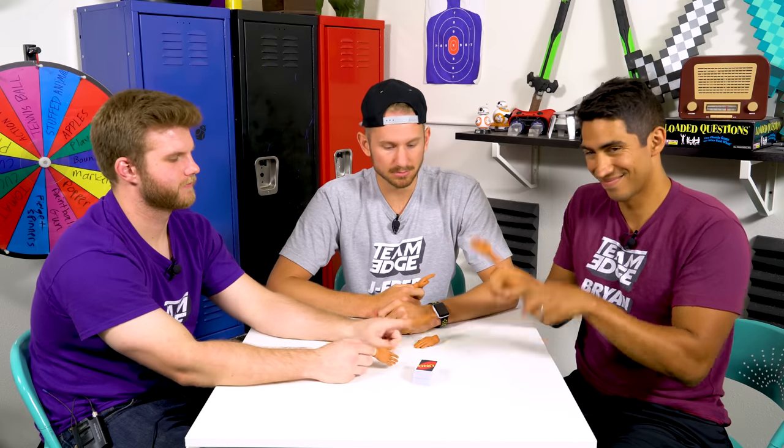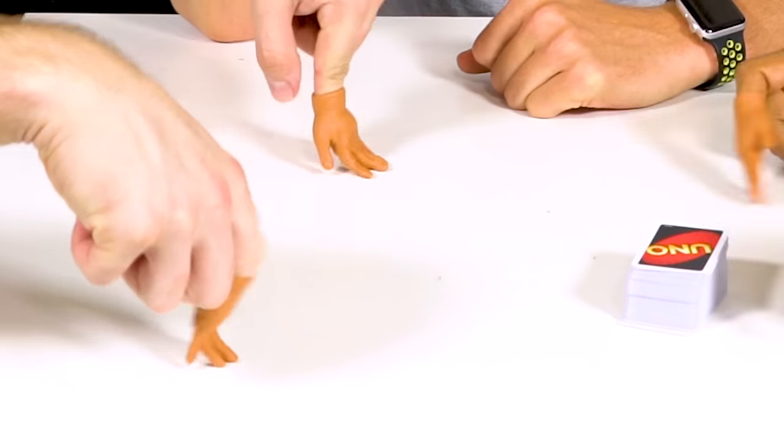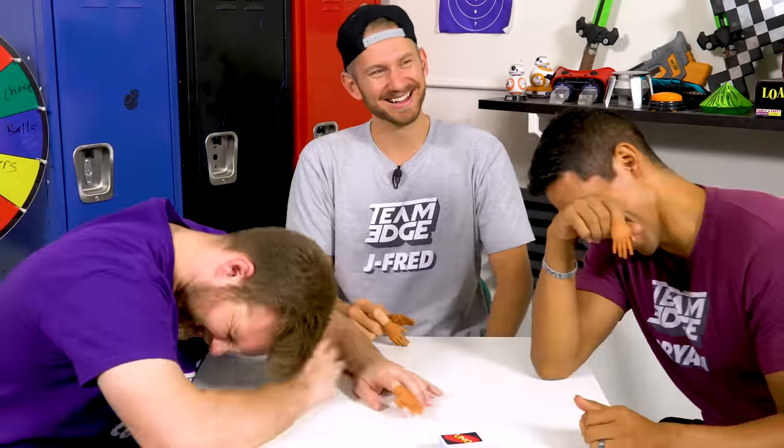Our first round is Mini Uno with tiny hands. These are tiny hands, if you haven't noticed. There's a timer — if you have the most cards at the end, you lose. The losers for this challenge have to take a spoonful of cinnamon. Stretching my fingers, getting some finger exercises. Oh, now I can finally get the earwax out of my ear. Have you guys ever heard of a reverse Wet Willy? It's where you stick your finger in your ear and then somebody's mouth.